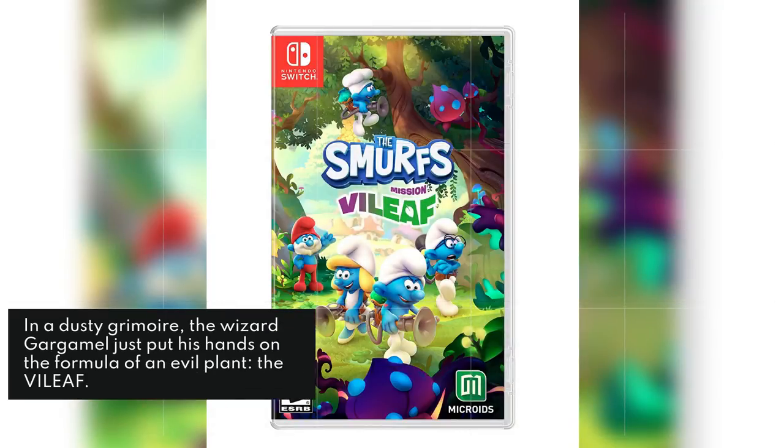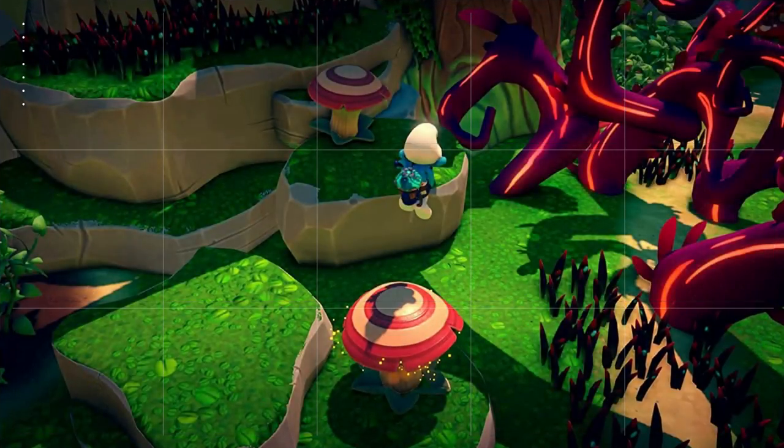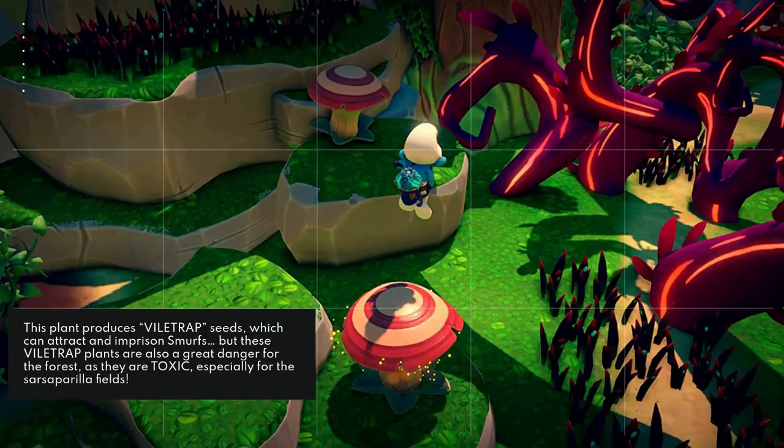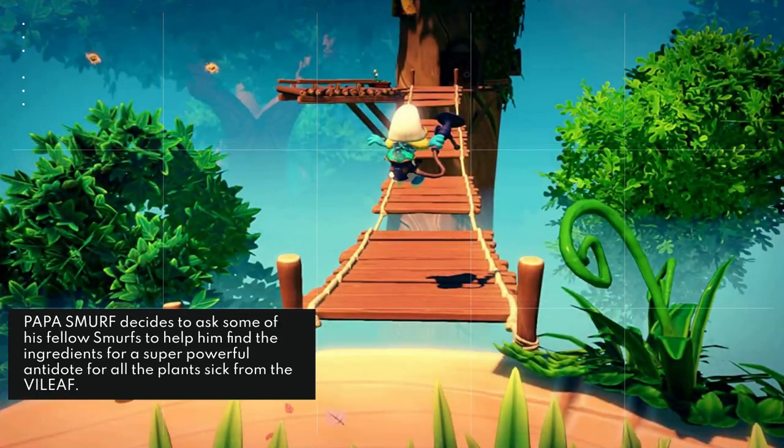In a dusty grimoire, the wizard Gargamel just put his hands on the formula of an evil plant — the Vileleaf. This plant produces vile trap seeds which can attract and imprison Smurfs. But these vile trap plants are also a great danger for the forest, as they are toxic, especially for the sarsaparilla fields.